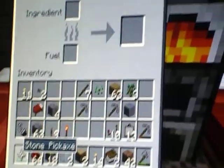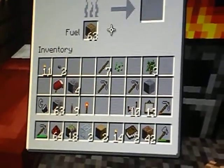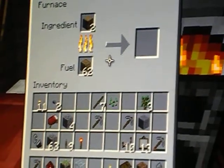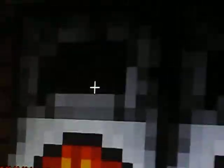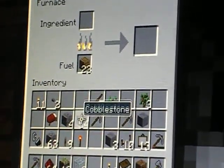For charcoal, you can put wooden planks in the bottom, and just normal wood at the top, and it'll make some charcoal, which will help you make torches.